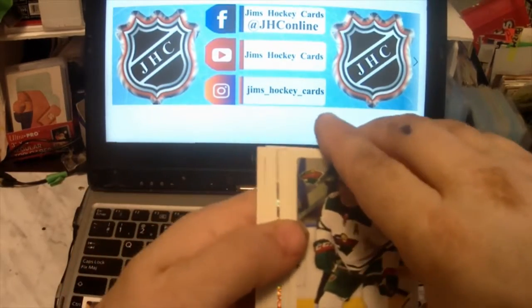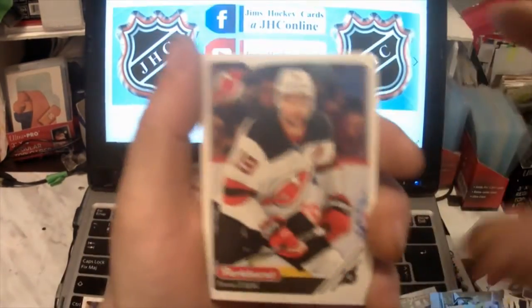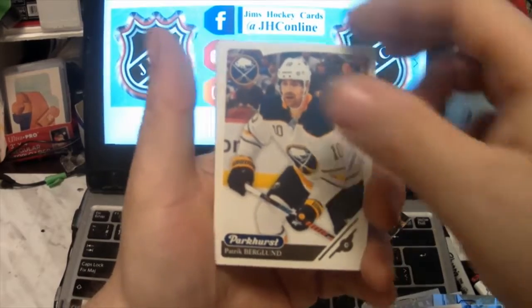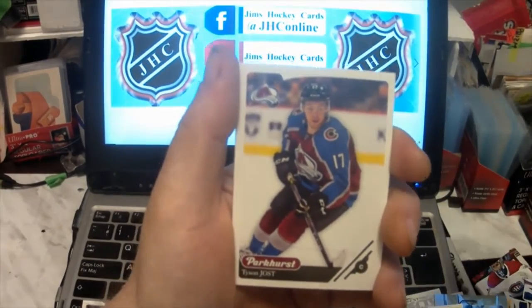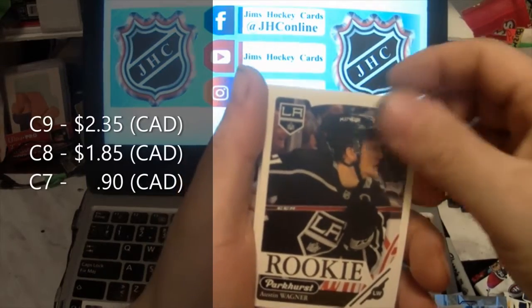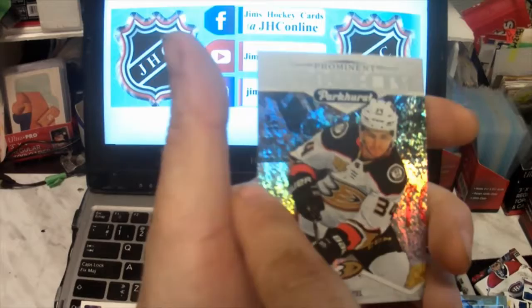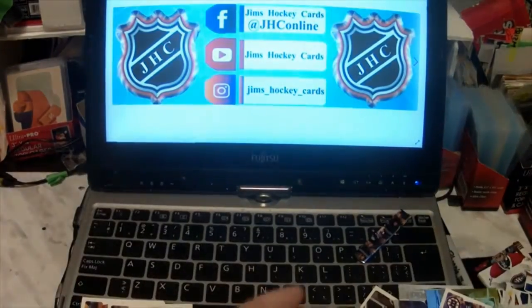Anything shiny? Yeah! Wonder if that's another one of those passport ones. Okay, fixing these cards here. Travis Zajac, Chris Tierney, Patrick Berglund, Zach Parise, Erik Johnson, Tyson Jost, Shea Weber, Brian Rust. Rookie of Austin Wagner. Our shiny card is Prominent Parkhurst Sam Steel — I thought it was one of the other inserts because of the reflective look.